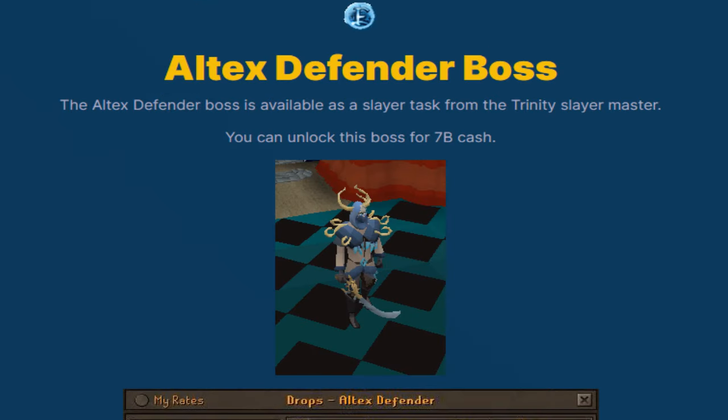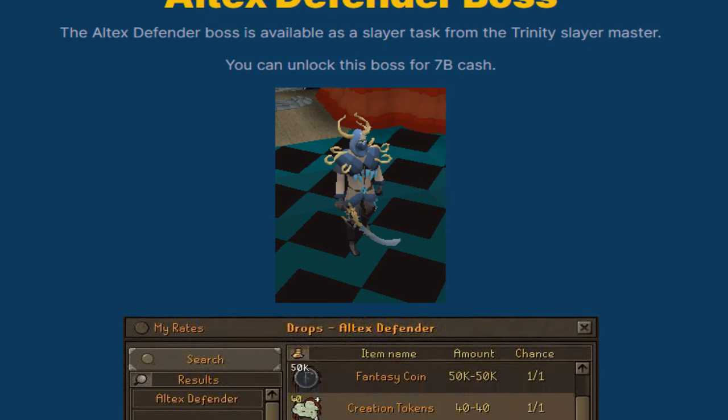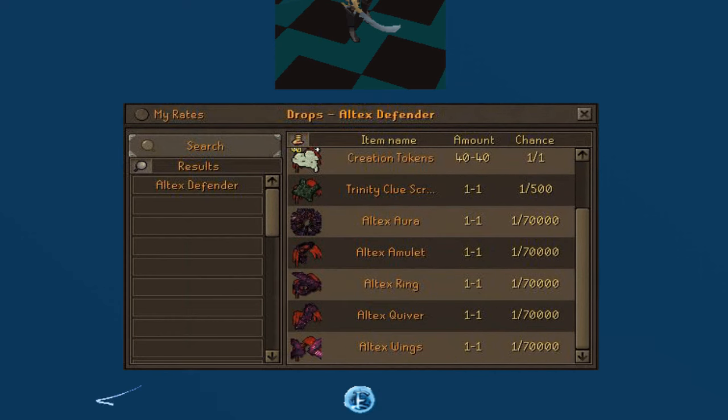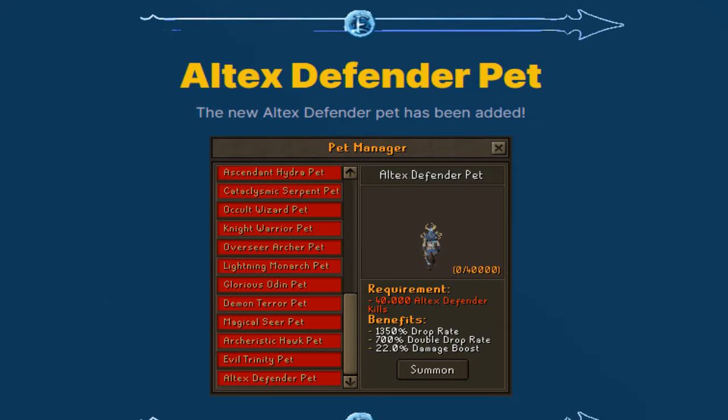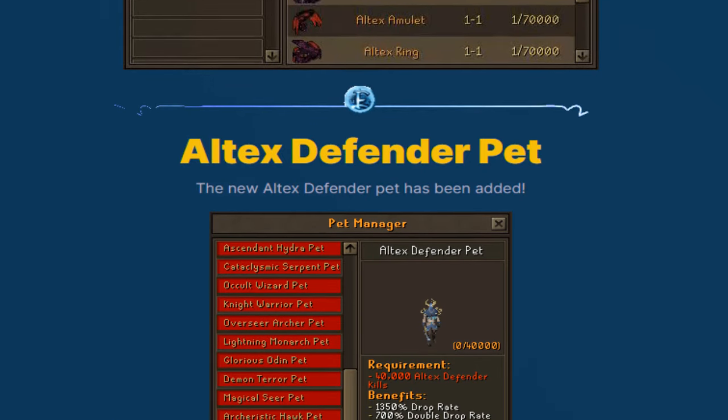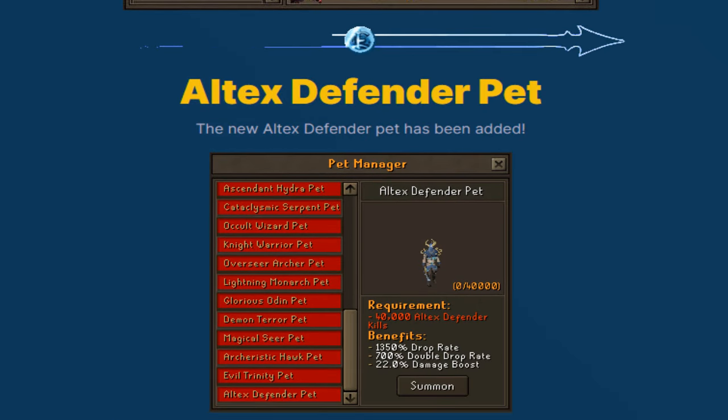Here we have the altix defender boss — nice model. You can unlock this boss for 7 billion in cash. It's also important to mention you can get it as a rare drop from the trinity slave monster drop tables. You can see all the different altix pieces available, and on top of that there's a brand new pet pack you'll be able to get.